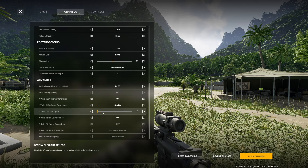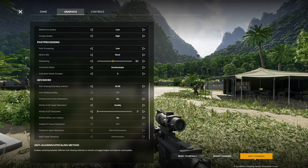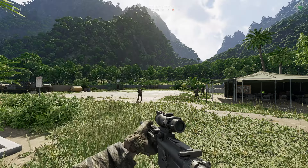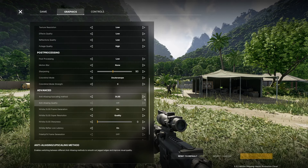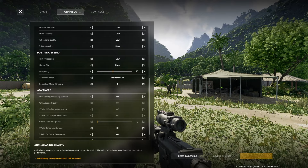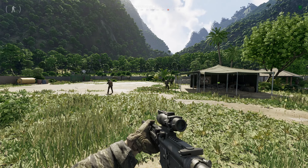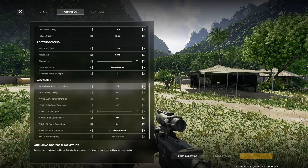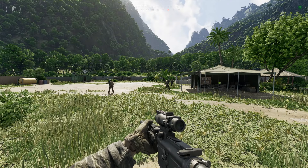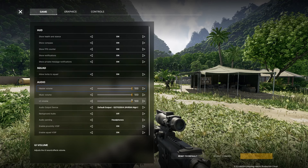Now this is where the main changes occur — the Advanced Settings, where the majority of your frames are going to be generated. Right now with my current settings, frames are sitting at 110 to 120. If I go into settings and switch this to FSR on ultra performance, I'm only getting 60 to 80 frames.